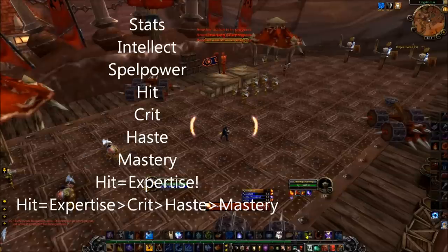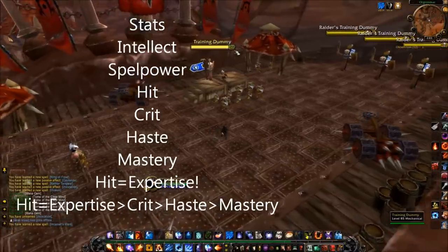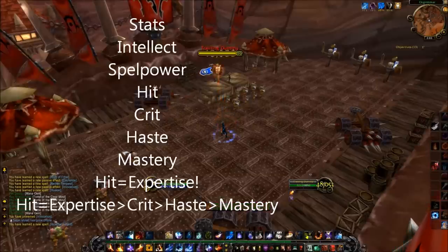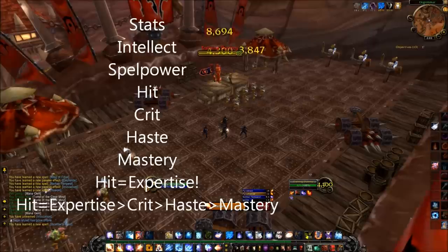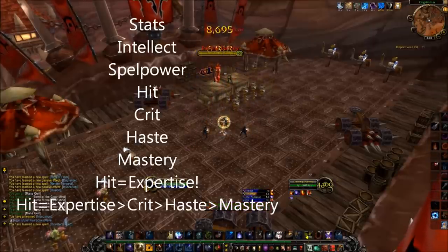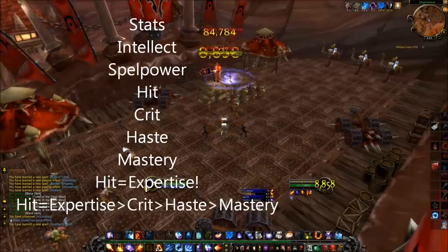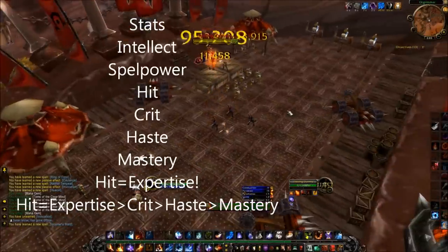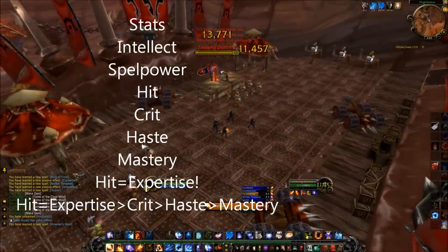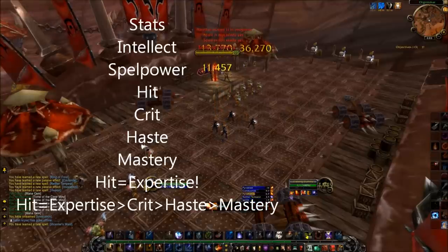Spell Power makes our spells hit harder. It's a very useful stat but it can only really be acquired through trinkets, weapons, and from intellect. It cannot be reforged for. Hit is the best secondary stat you can actually acquire through gemming and reforging. A naked level 90 player will have an 85% chance to hit a boss level mob, meaning you need 15% hit to be hit capped. In this expansion the hit cap is 5100 hit rating in order to be hit capped for 15%.